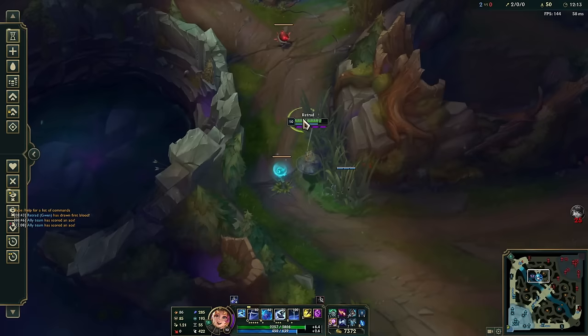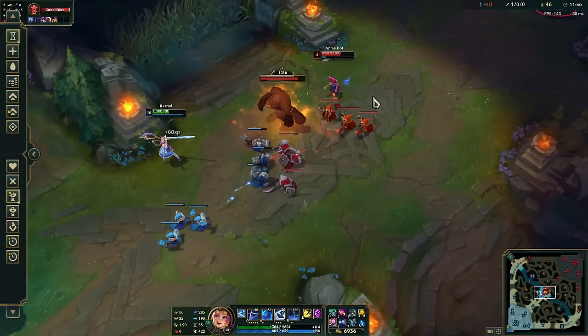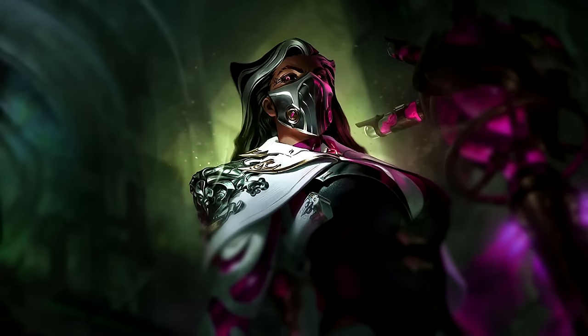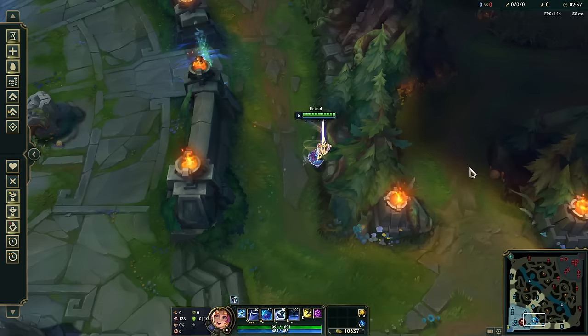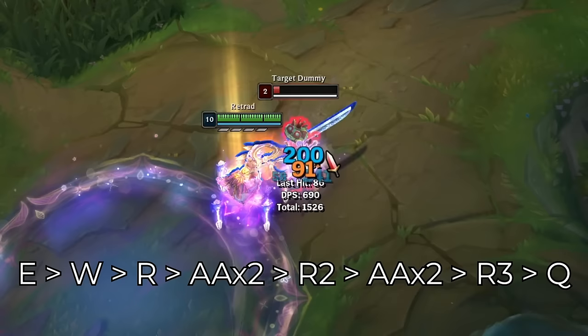You can attack anything to reset your R — it doesn't have to be an auto attack; you can use your Q as well. It doesn't have to be only minions either — you can hit wards, towers, jungle plants, Tibbers, or Renata Glasc. You can use your E to dash over small walls, but not big walls. If you put it all together, a full combo would have you activating all your ult procs while stacking up your Q and finally ending it with a third ult proc together with a four-stack Q for a billion damage.